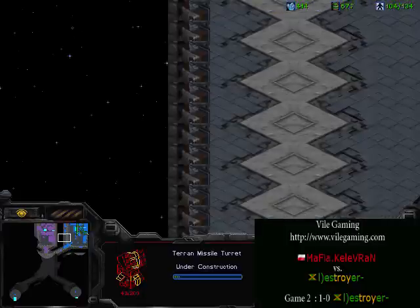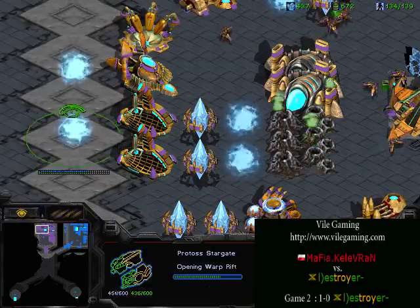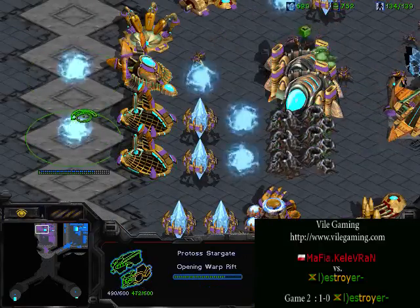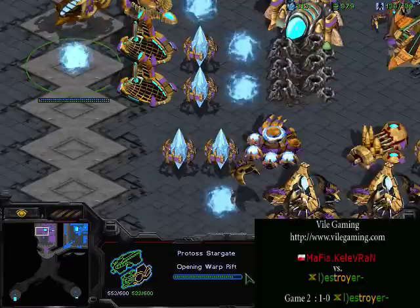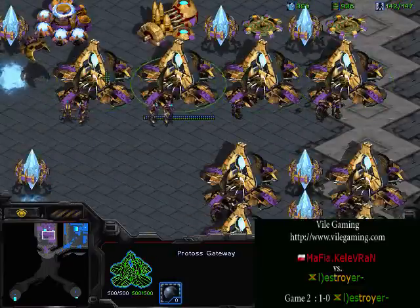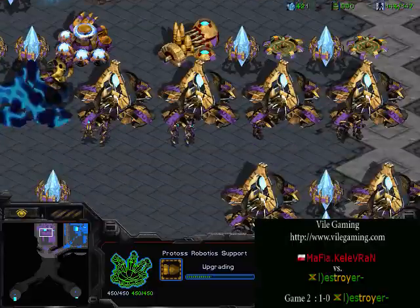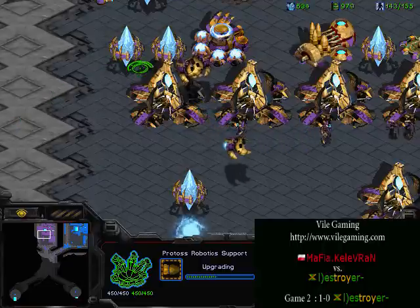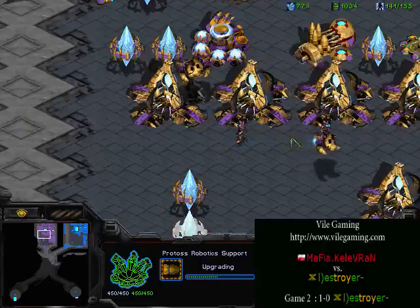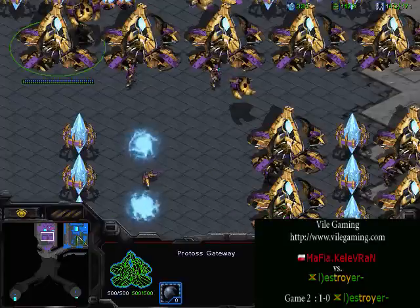He is going for turrets all around his base — he knows the drops are coming, and Destroyer knows he is going for mass drops and mass carriers. You see the stargates going up already. Both players know exactly what they need to do; it is just who performs. Two gateways producing Templars — he is really trying to hurt the economy. He might wait for shuttle speed, which he is researching. If he can get the Terran's economy, he is looking in pretty good shape. He needs to get the first drop — if it fails, it's GG and Terran wins in the long run.